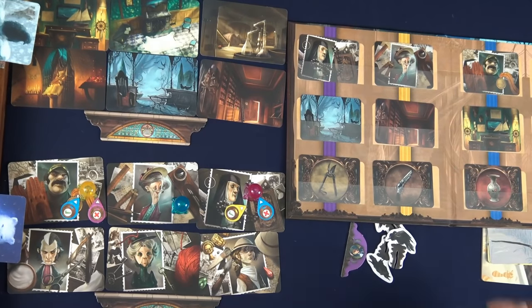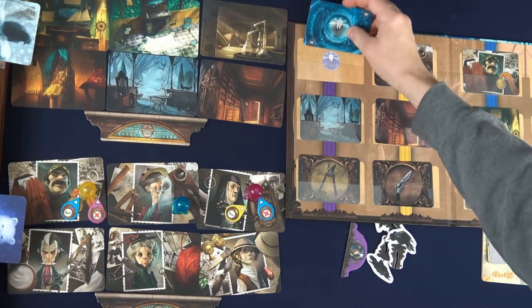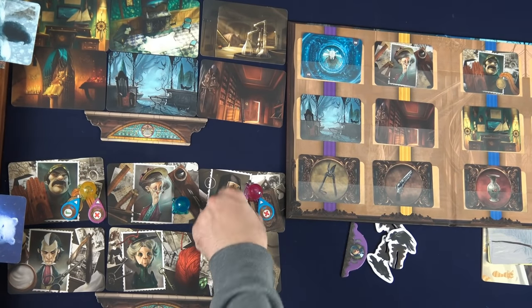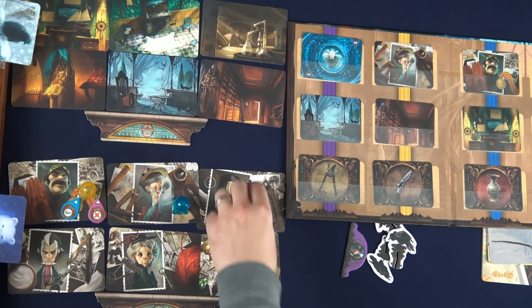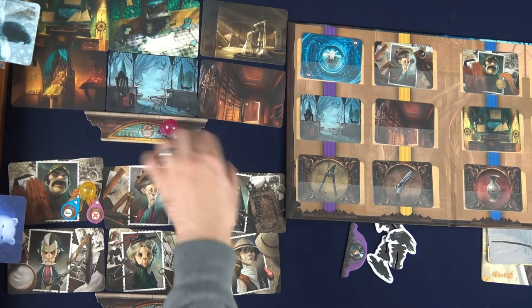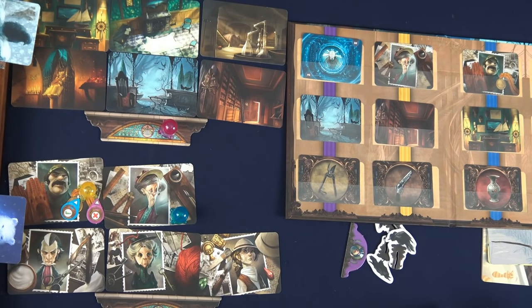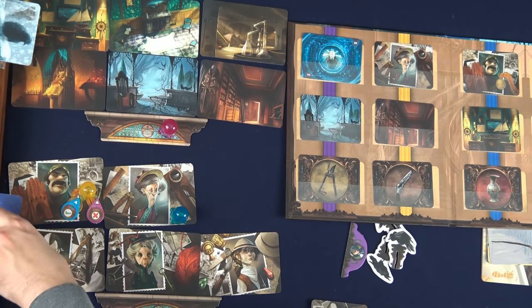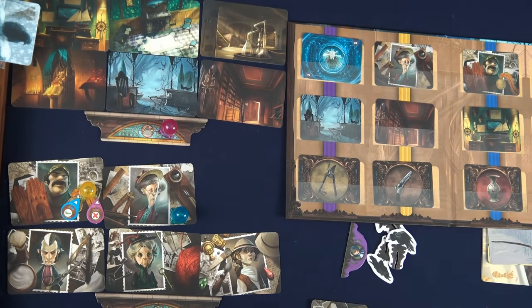If a player guessed correctly, the ghost would flip over the card behind their screen to indicate that. Any players that had clairvoyancy tokens that agreed with it will get points on the clairvoyancy track, and then the player who guessed correctly will get to move their intuition token up to the next progress board to do locations next. They take the correct card, put it inside their sleeve, and discard any vision cards that they had.